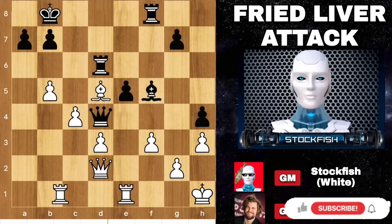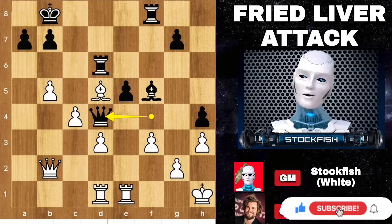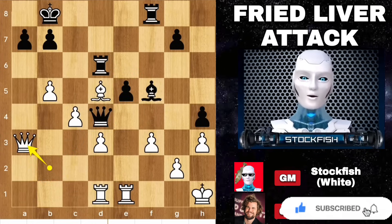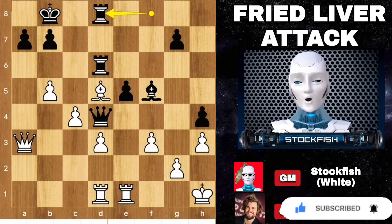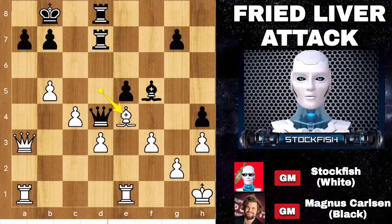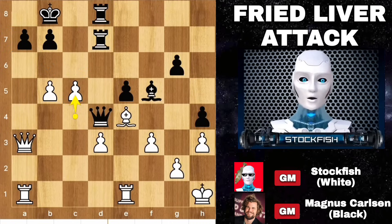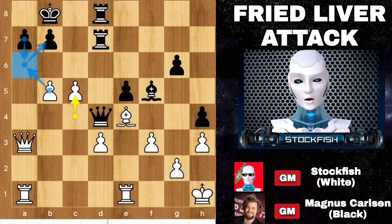Bishop here, queen d4, rook here, queen slides, queen b2, rook a1 is coming, targeting the pawn. He slides the queen over — queen a3. Rook to d8, rook goes to a1, rook d7, bishop back, g6, c5. I'm threatening the pawn — c5 blocks the diagonal for the queen. a6 is not good for you; if a6 then takes, threatening this.